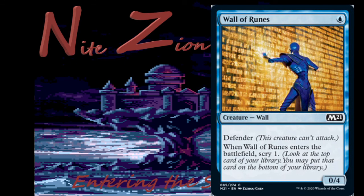Wall of Runes — blue, 0/4 wall with defender: when it enters the battlefield, scry 1. A reprint from War of the Spark. It was meh then, it's still meh now.